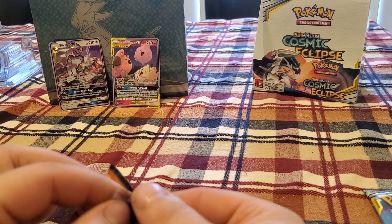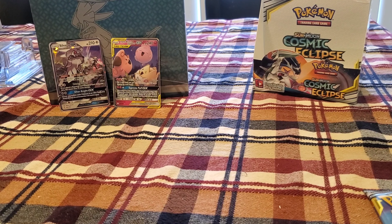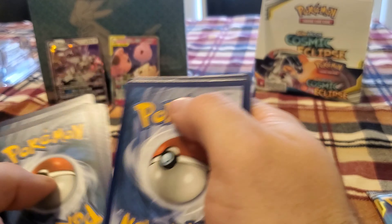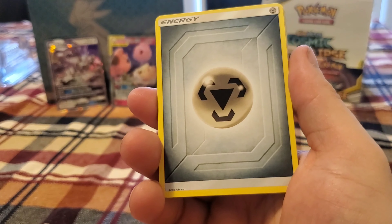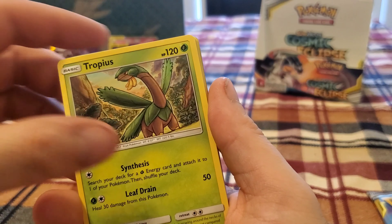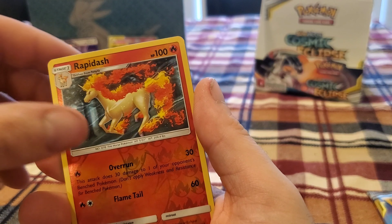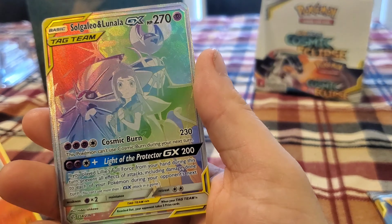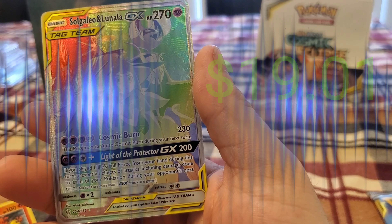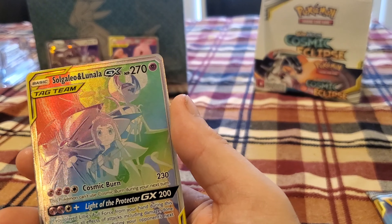Three to go — last three packs. Phantom, Magnemite, Reverse Holo Rapidash. So Gallio and Lunala GX. That is a Secret Rare — very nice. We're ending it off with a good one.